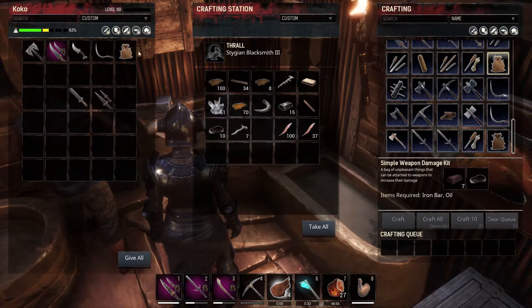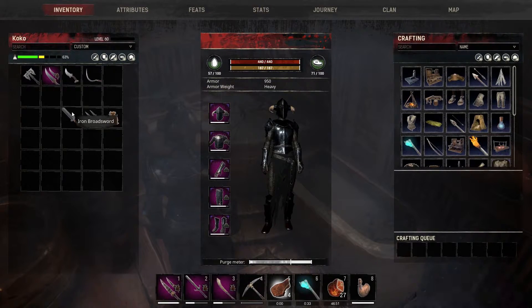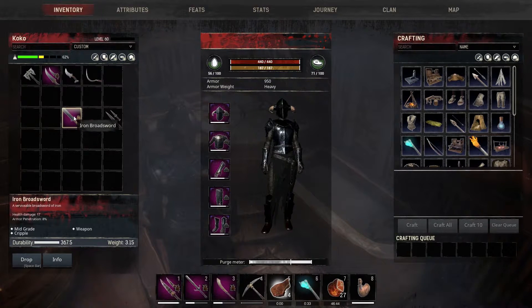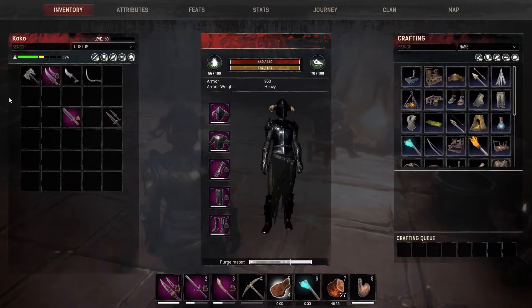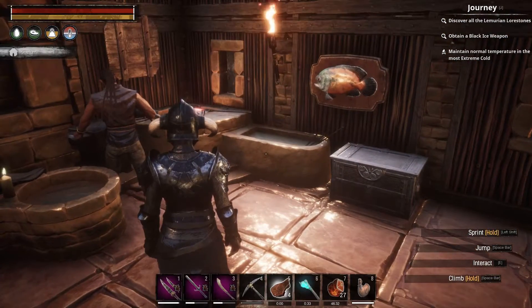Grab one of those. Now we have these broken daggers and we have this iron broadsword. If I drop it on the broken weapon — you cannot modify items that are damaged. But if you drop it on the repaired one, there you go, it's going to deal extra damage now. Awesome iron broadsword. This is how you modify it, and that's going to complete a journey step for you.